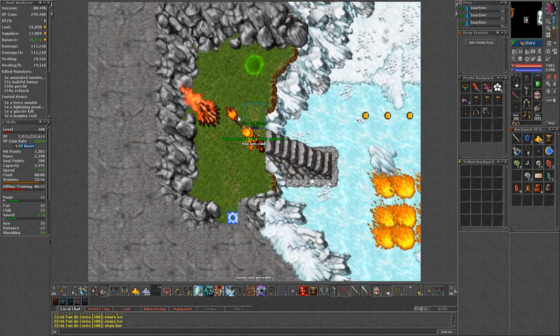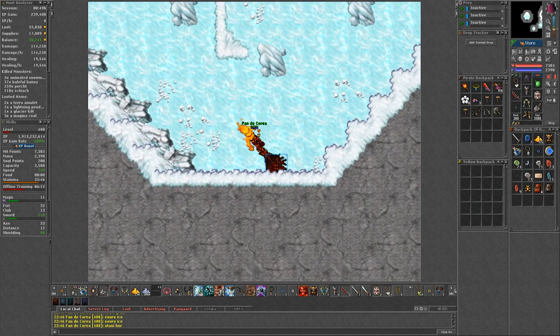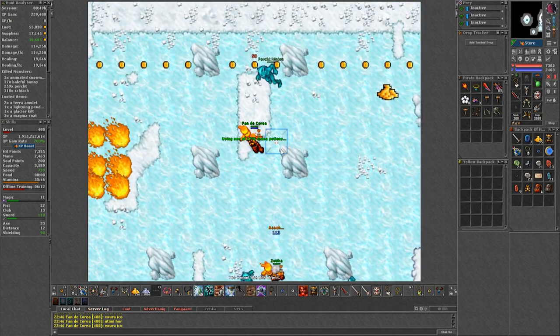Make sure everyone goes south and clicks on the bonfire first to turn into burning form. Then go north and let everyone attack once, because the boss dies in about 8 turns — so watch out.